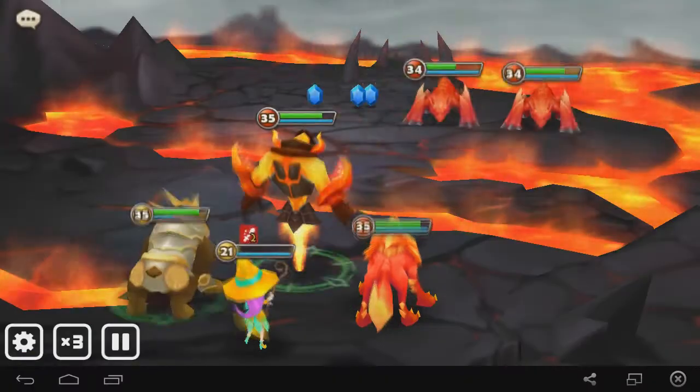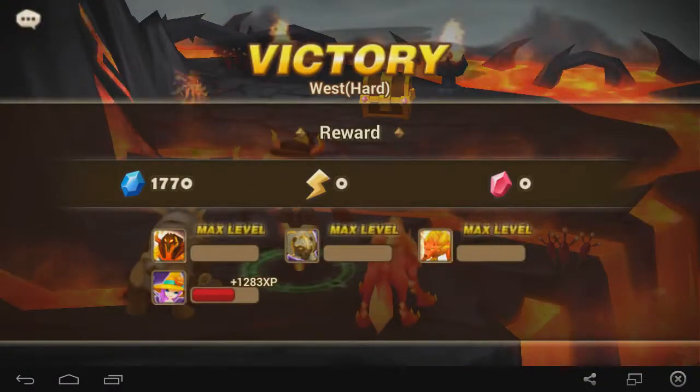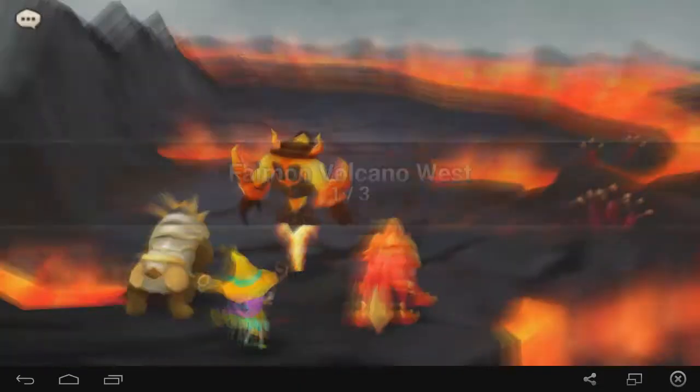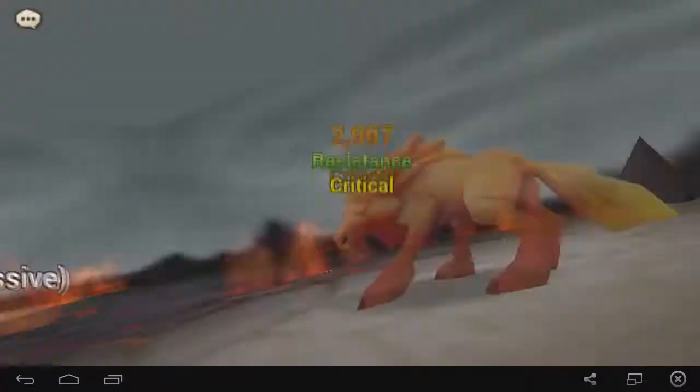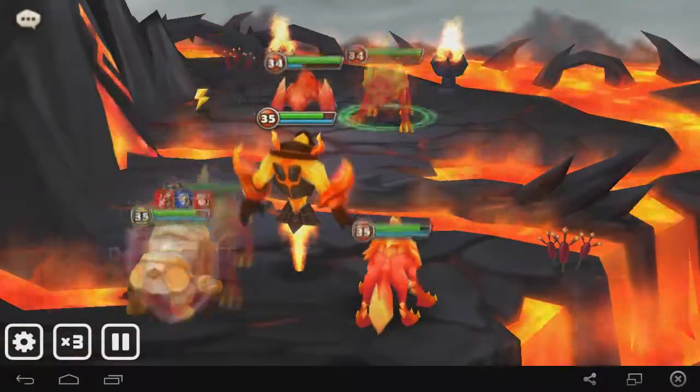But odds have it you should get salamanders, not 0%. Basically, if you can farm normals with only 1 strong monster and have 3 leeching exp at 100% win rate, normal is extremely efficient in terms of mana and exp gain.